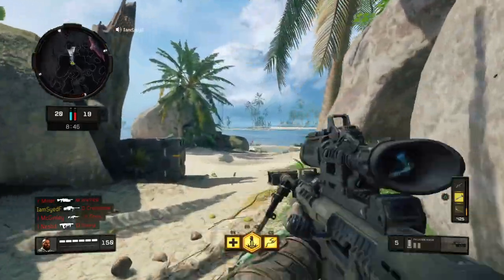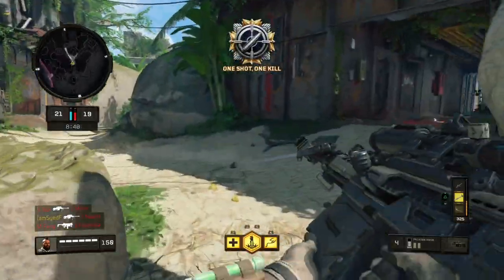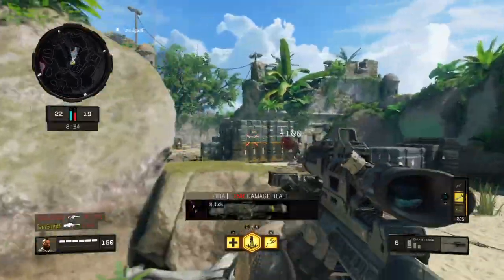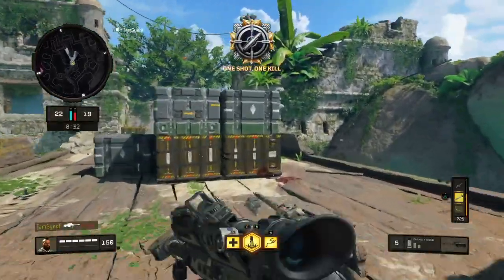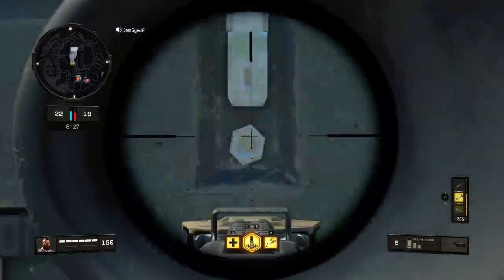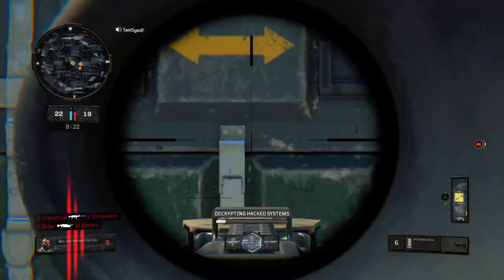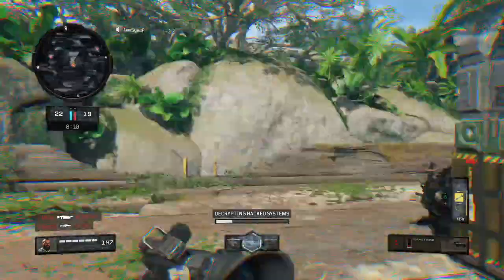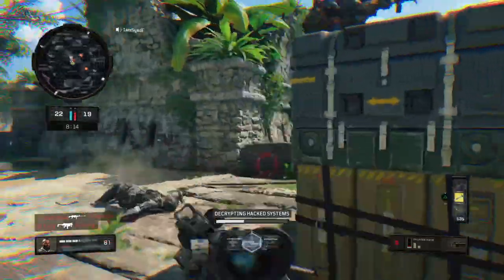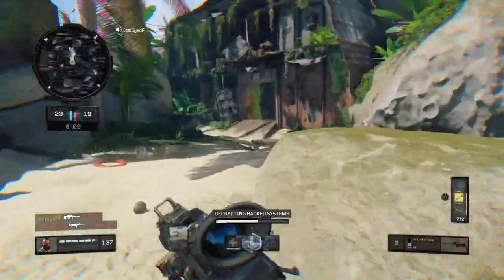The next thing we're going to look at is jump shots. You want to obviously do it while sprinting. For a normal jump shot — if there's a guy there, jump up and scope. You want to center on the opponent first, then jump and shoot. You can use your cover to your advantage that way.